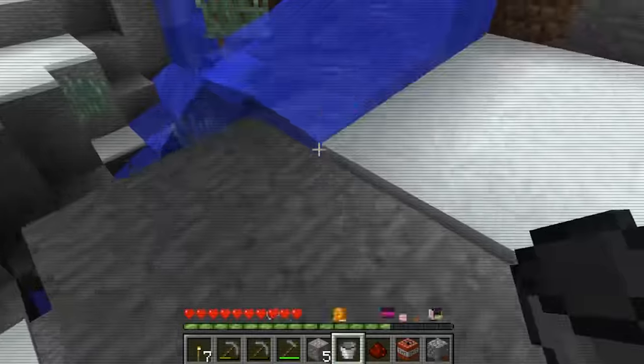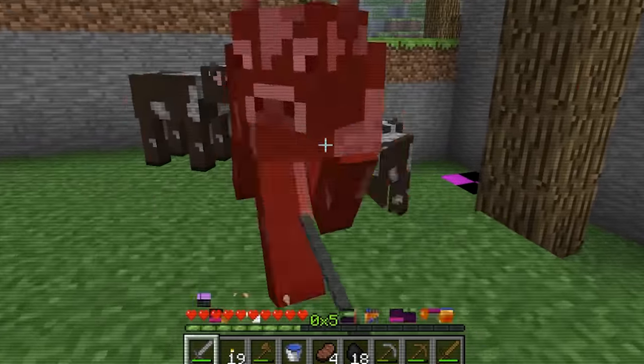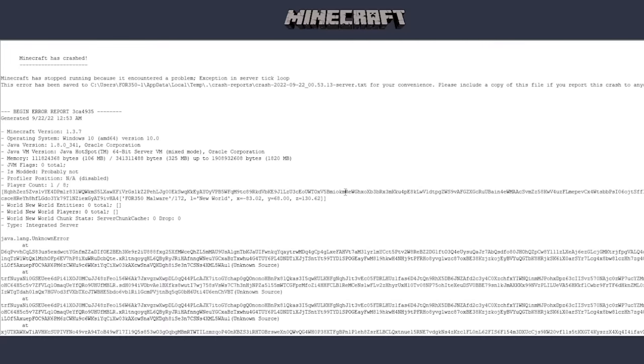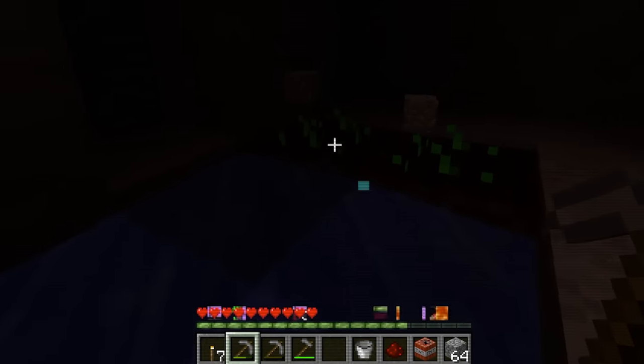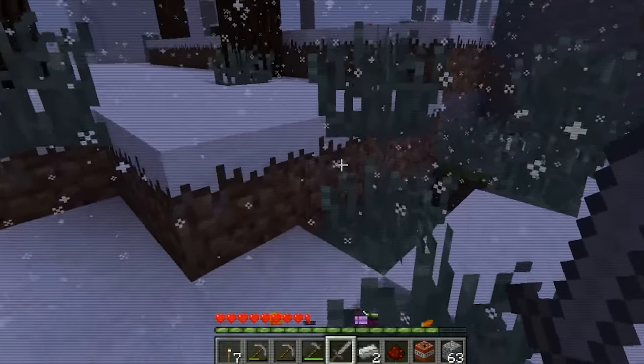Everything was going relatively well — I felt like Dream maneuvering through this hellscape — but I wanted more. It was just an ordinary creepypasta hack. Then things started getting better: windows would pop up saying 'death' and quickly delete themselves, gibberish flooded my screen, and error messages appeared. The hack was finally getting good. Then I stumbled across a wonderful missing texture block — black and purple. My game crashed.